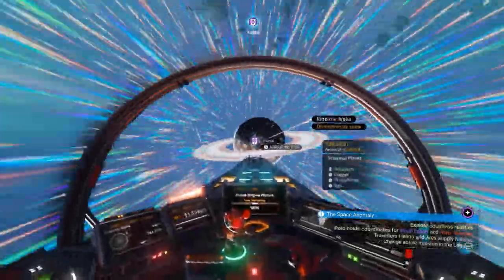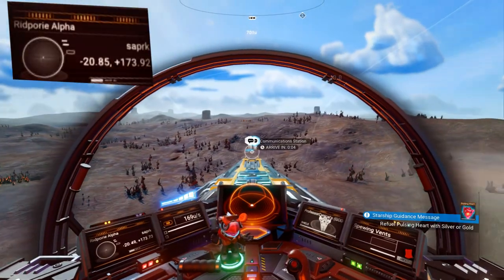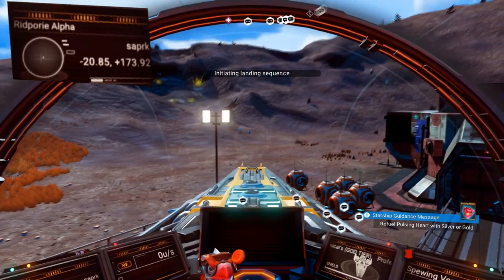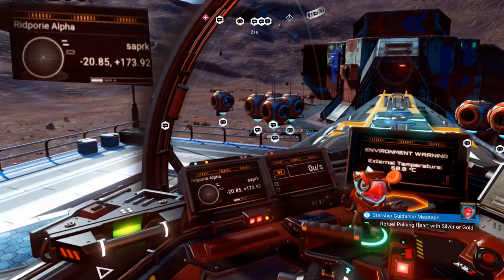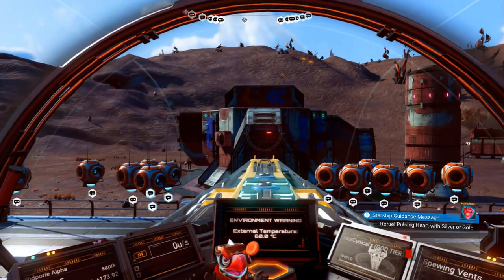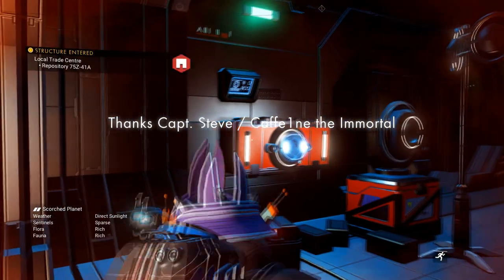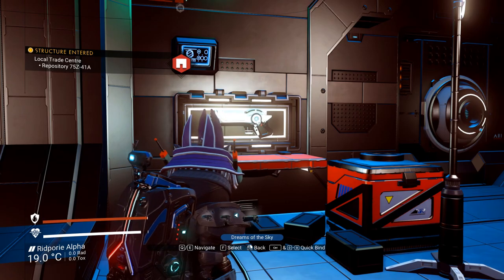I've put the coordinates on the top left: minus 20.85, plus 173.92. Another way to know when you're getting close is all the comm stations in the area. When you physically get here, run through the main doors and on the left-hand side you should see this multi-tool.